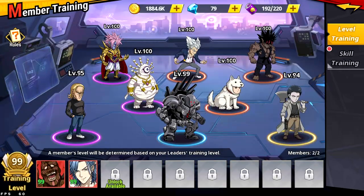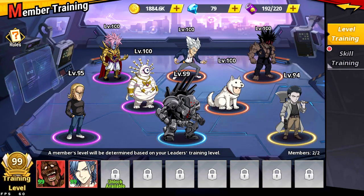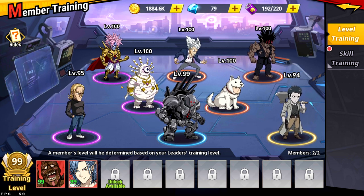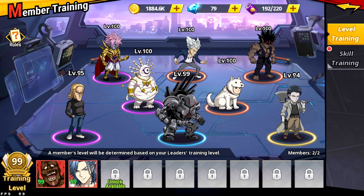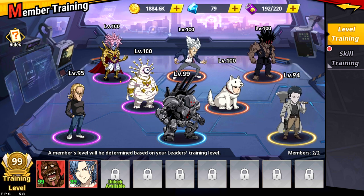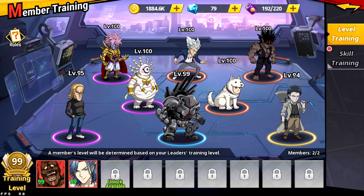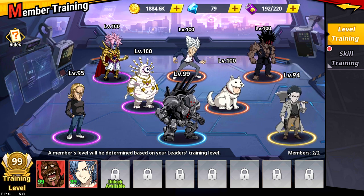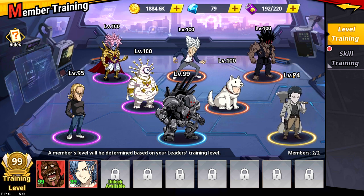I want to go over member training really quick, because I see a lot of people saying you need two Espers, two Grapplers, two high techs. Please don't do this. Right now your strongest members will be fine. You'll want to eventually switch over to two of each, but as you can see, I have King, Boros, Girugiru, Garo — three Espers, three Grapplers, one dualist, one high tech. Just use your strongest for now.